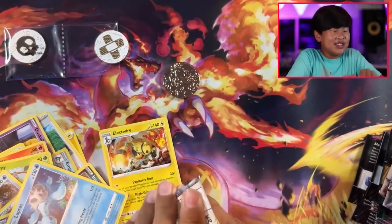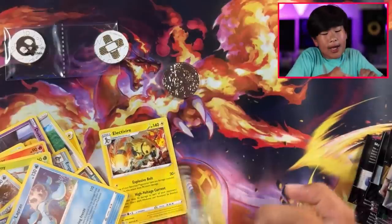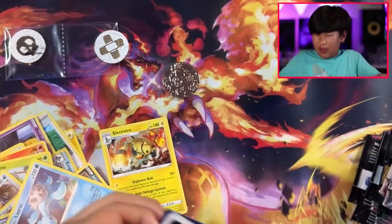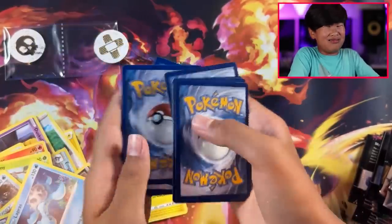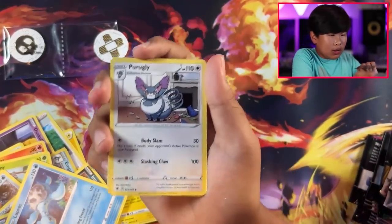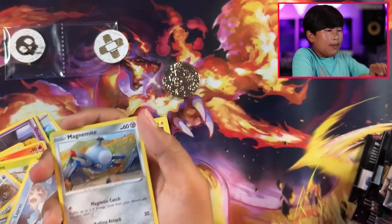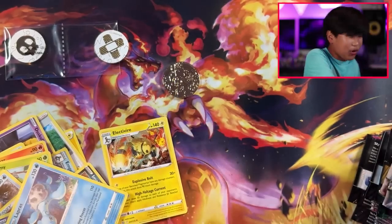Oh, Astral Radiance — we're getting into the big stuff now! The thing I want most from these packs is that Duraludon VMAX alternate art from Evolving Skies — that's really expensive now. Psychic energy, Kairua, Heavy Ball, Froakie, Uxie, Psyduck, Driftloon, Sableye, Magnemite, Ralts, Zacian, Braviary, and Mismagius. That Braviary was pretty cool honestly.